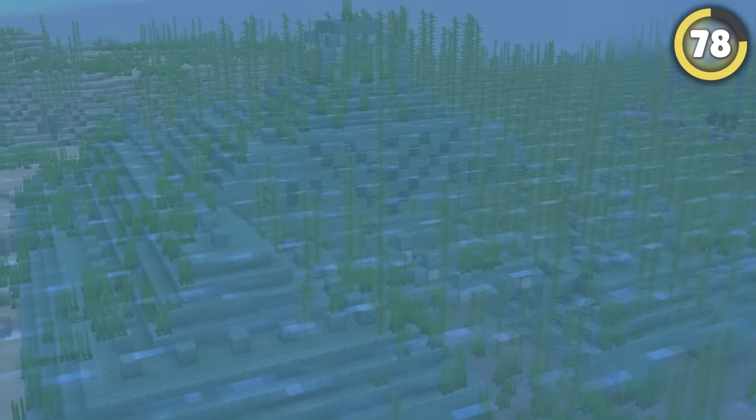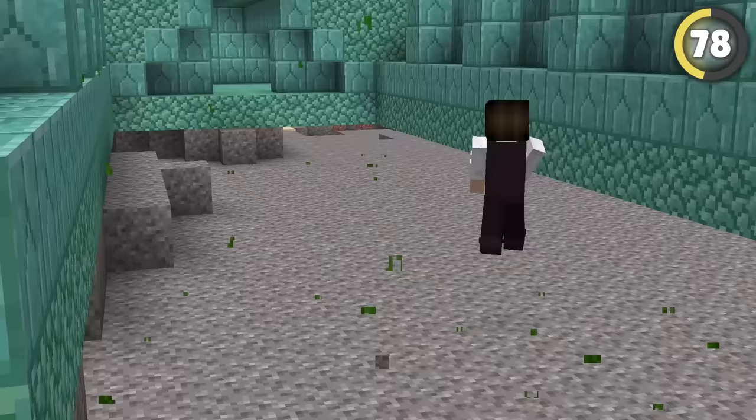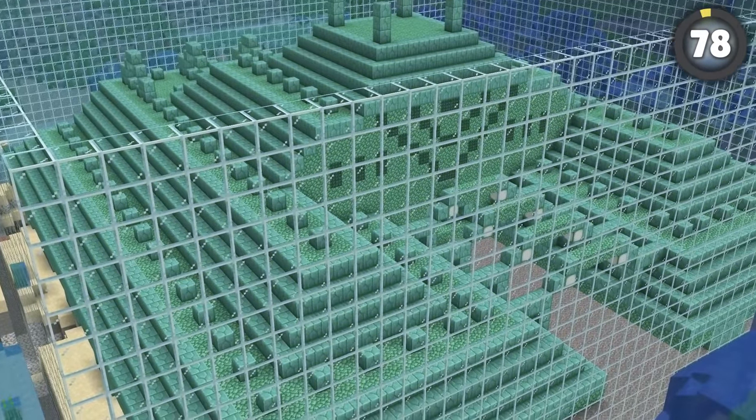The only other place in the entire game that mobs can't spawn is actually an ocean temple. The game is coded so that only guardians can spawn in them, meaning that if you remove all the water, absolutely no mobs will spawn nearby. You're going to need a lot of sponges or a massive machine, but at the end you're left with a pre-built mob-free paradise.